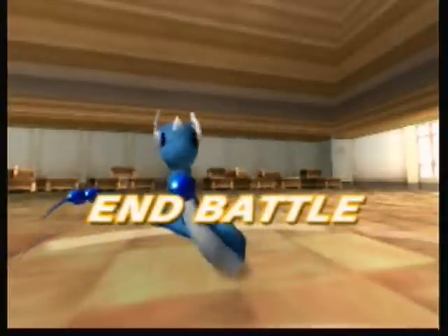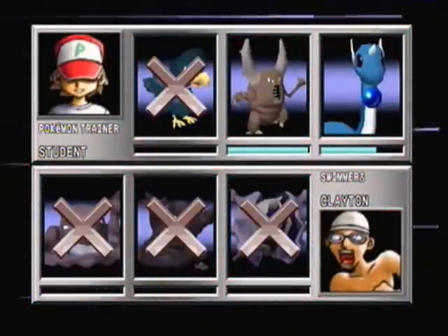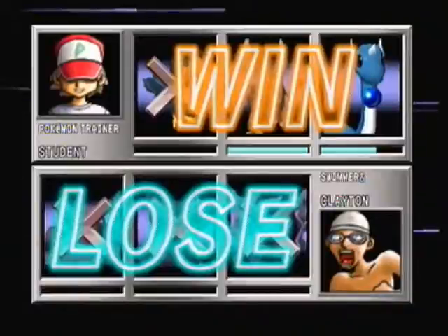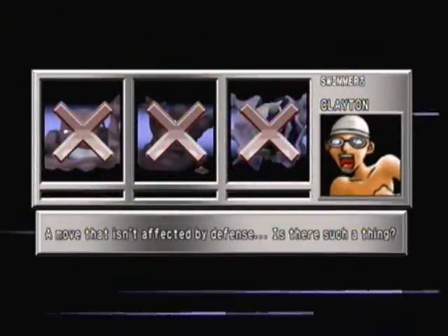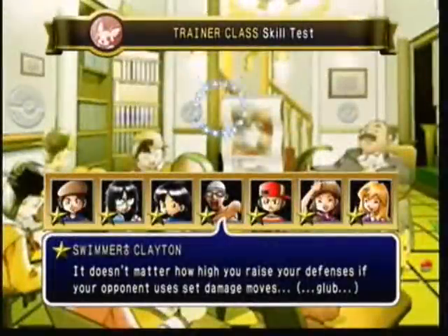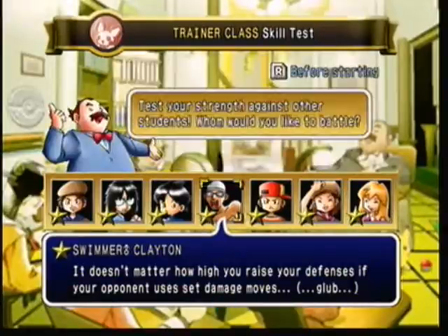There's no water in the room — they're all weirdos really, if you think about it. So for that battle you need Murkrow, Pinsir, and Dragonair, because they have set damage moves. It doesn't matter how high you raise your defense if your opponent uses set damage moves.